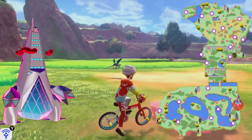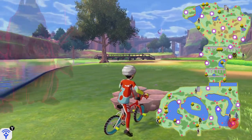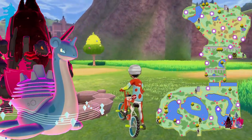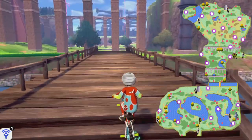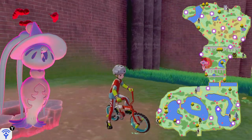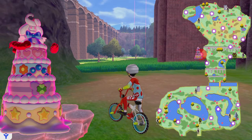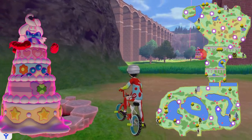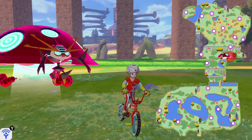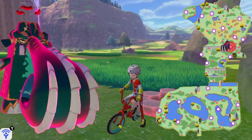Next up is Duraludon. In this den over here you'll find Coalossal in Sword or Lapras in Shield. Now we go to the northern part of the Wild Area. Hatterene you'll find in this den. The giant cake form of Alcremie you'll find here. The giant beetle UFO — Orbeetle — you'll find in this one, right next to the Diggers and the nursery.